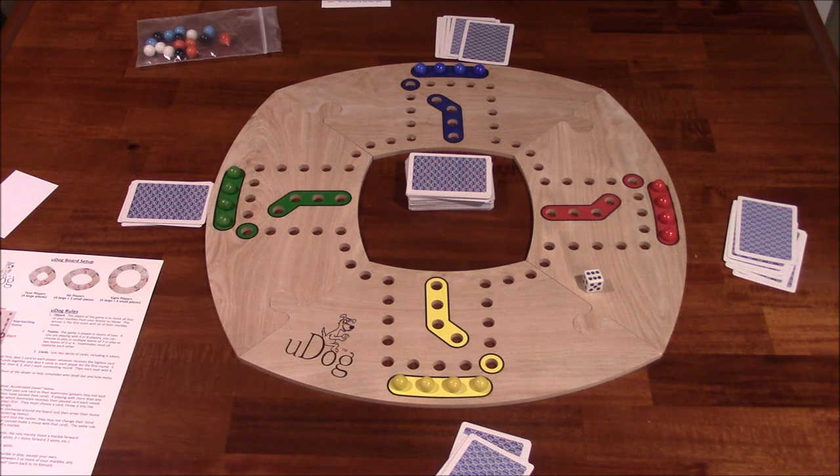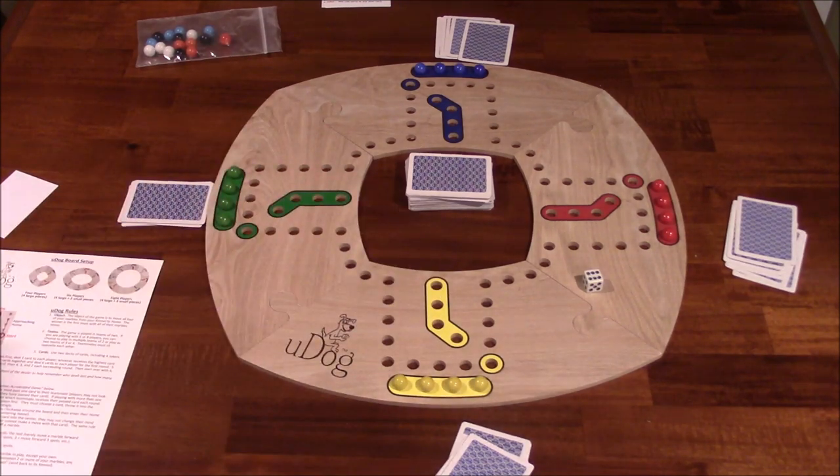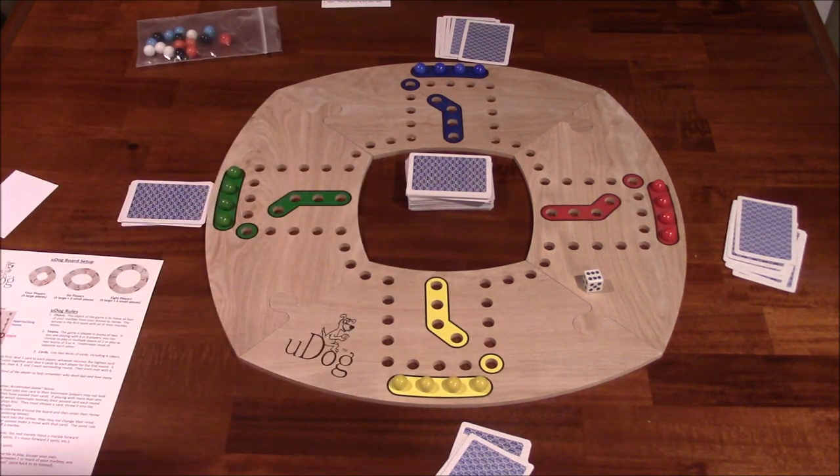U-Dog is primarily a team-based game. Your partner will be sitting across from you. So if I'm green, my partner will be red. If I'm yellow, my partner will be blue, at least in this example. In a two-player game, one player will assume the role of two colors — green and red, yellow and blue.